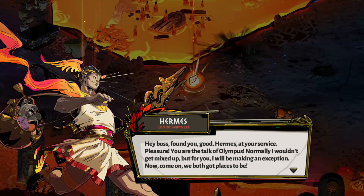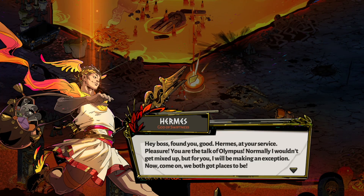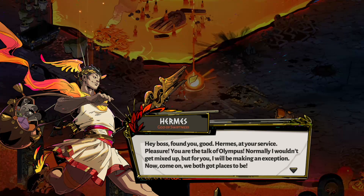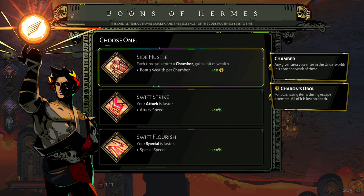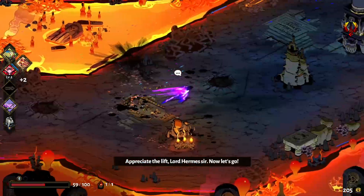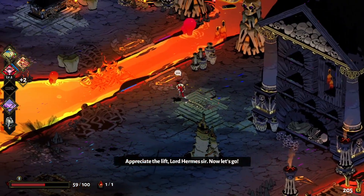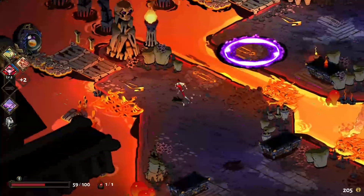Interestingly enough, you'd think Zagreus would know Hermes, because Hermes is one of the main sources of dead coming into the afterlife. To be fair, mostly he drops them off at the entrance and leaves. Already — all three are good. Side Hustle is great, Switch Strike is great, and the special one is great too. If you can get an epic Side Hustle, that's like 50 coins or something every time you enter a room.